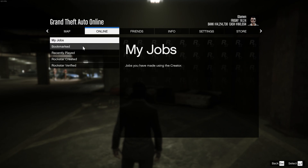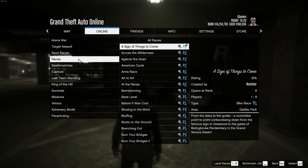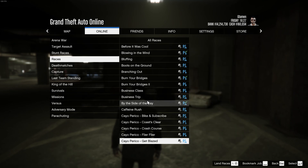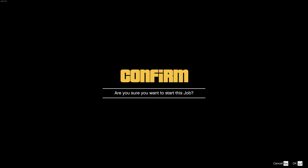If you want to make your life quicker and faster, you can decide to host your own races by yourself and just simply do one-lap races. There are a few races I would advise you to not play as they're a bit on the longer side and a little bit more of a headache.